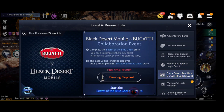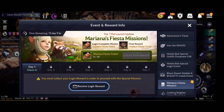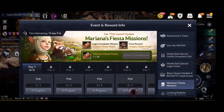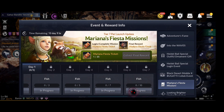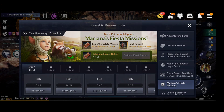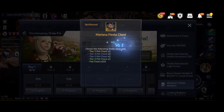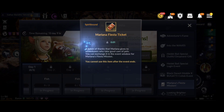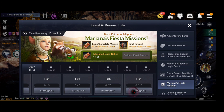Don't forget about the Bugatti collaboration quest — it will last for 28 days. I wish they would bring the car into the game since it's my favorite car, but it seems not — maybe in the future. Then we have the Mariana Fiesta Mission, lasting two weeks. Every day you have tasks like fish 10 times, and you earn Mariana Fiesta tickets. Once you reach 35 tickets, you can exchange them for two tier 5 pets, two tier 4, two tier 3, two tier 2, and fair feed.